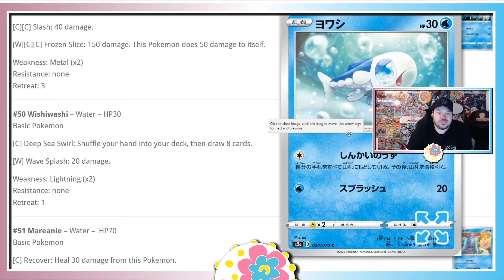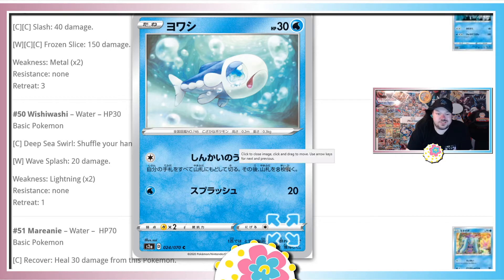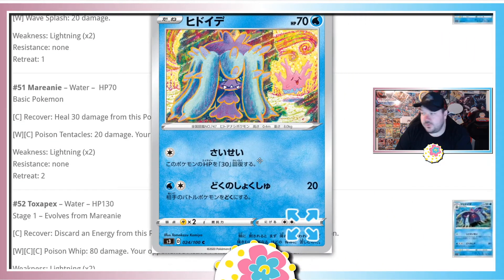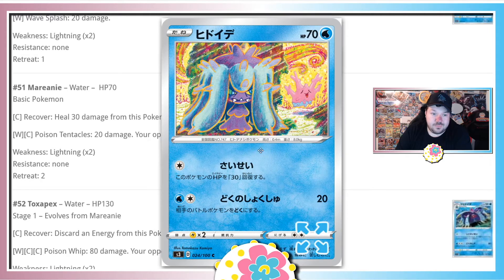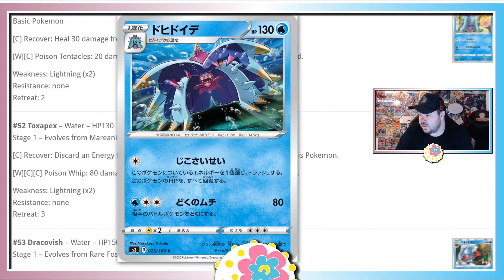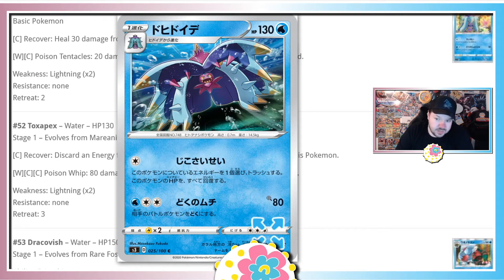Wishiwashi shuffles your hand and draws eight cards, plus 20 damage — it's a 30 HP Pokemon. Wishiwashi usually work with other Wishiwashi, but so far there's nothing else in the set to make this playable. Big thumbs down. Mareanie and Toxapex — Toxapex can discard an energy to heal all damage from itself for 80 damage, poisoning the opponent. Cool artwork but unfortunately absolutely bad — a lot of fodder in this set so far.